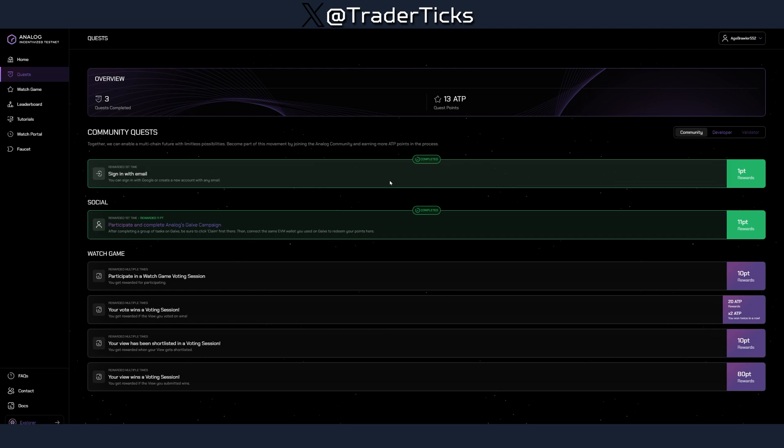Once you start the registration process, use your email and you have to wait probably around a day to a day and a half before your account becomes active. There is a link in the description, and all the links with steps will be in the description of the video. After you watch the video, go to the description and follow the steps there so you can complete the farm easier.